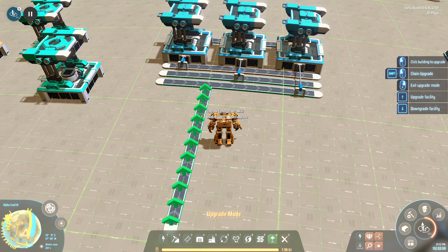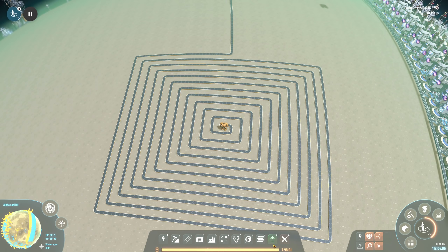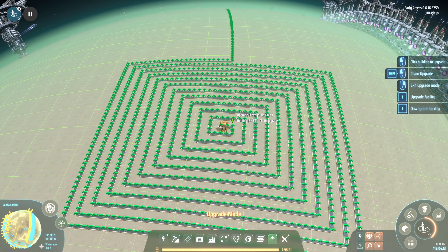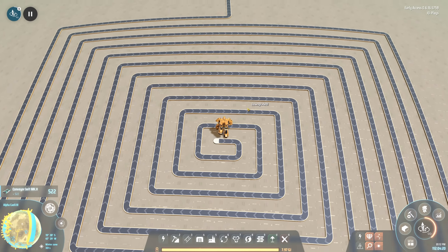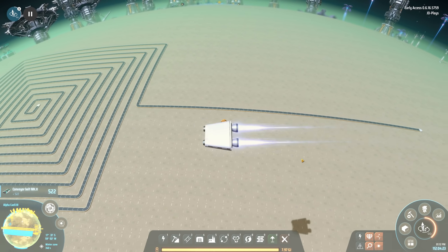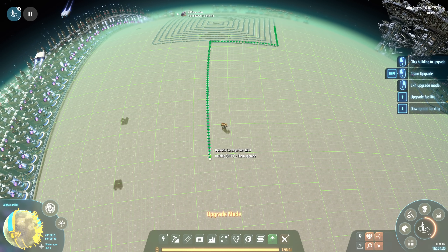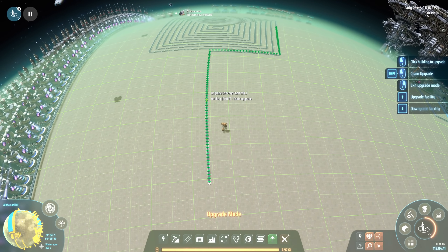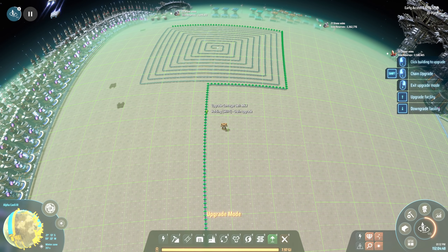One other thing to cover - I have this lovely spiral belt here. I can upgrade it piece by piece, but holding shift lets me chain upgrade. If I run out to the end and hold shift, you'll see it's only reaching halfway up the right side. That has nothing to do with where my mouse is - it's about the reach of the construction area. As I walk further forward you can see it moves across and gets around the corner.